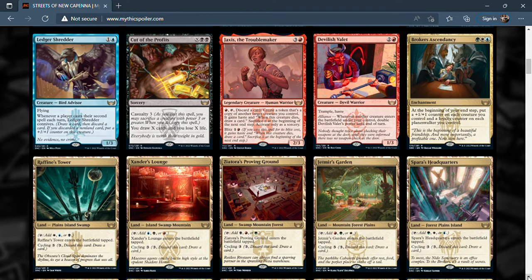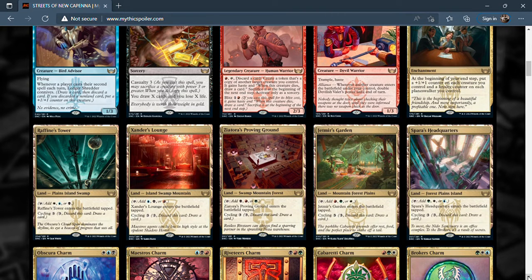Broker's Ascendancy was spoiled earlier — it's a three-mana green, white, and blue enchantment. At the beginning of your end step, put a +1/+1 counter on each creature you control and a loyalty counter on each planeswalker you control. Each creature and each planeswalker getting an extra counter every end step is pretty busted. If this goes two or three turns it gets out of hand badly. It's not the best card ever but it's good, and importantly it triggers on your end step so you get counters immediately when you play it — no waiting.